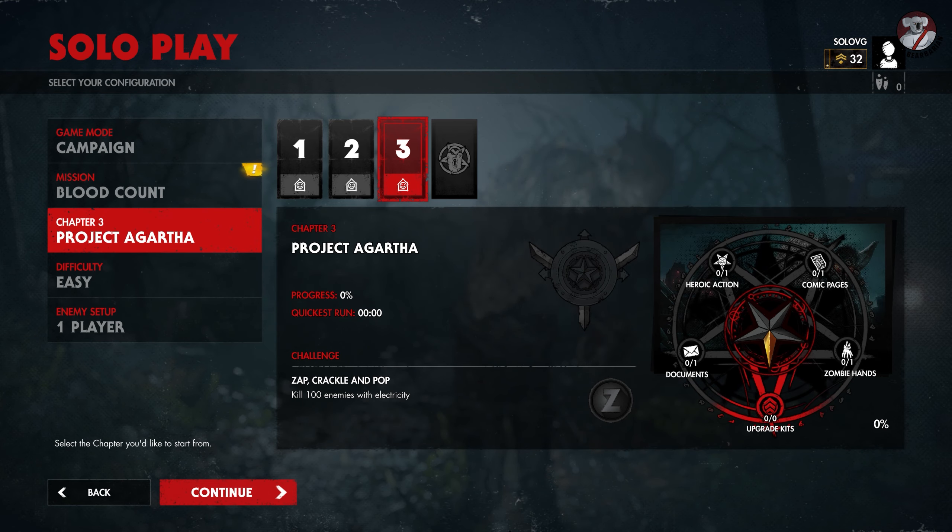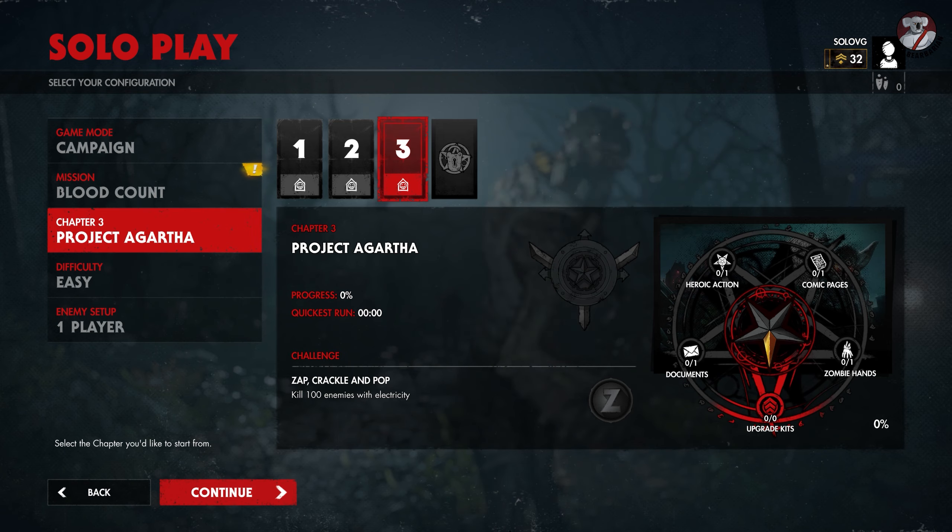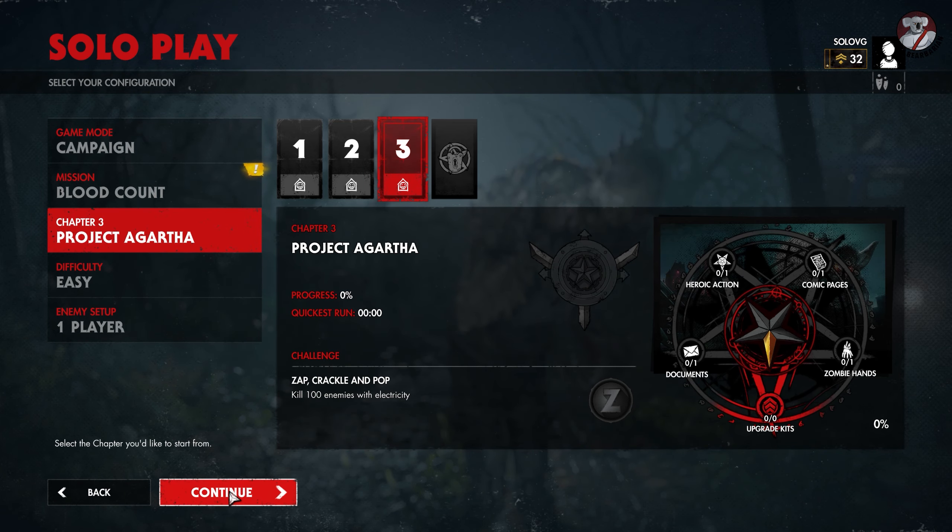In this we have to get one of everything except an upgrade kit. The heroic action is actually my favourite in the game so far. As far as challenges go, we have to kill 100 enemies with electricity. That's the real challenge of this chapter — everything else is pretty simple to do.